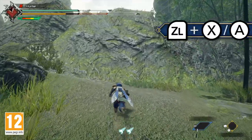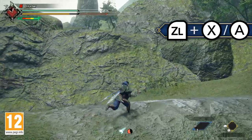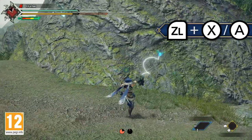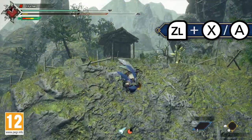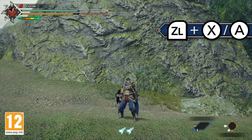Performing a wire dash when facing a wall will allow a hunter to perform a wall run. From there you can traverse sideways or upwards, but at the cost of your stamina. Whilst wall running, your hunter will have access to other moves such as wall jumps or attacks.